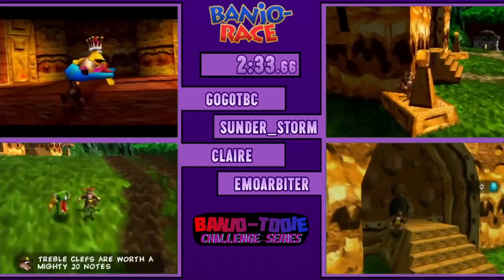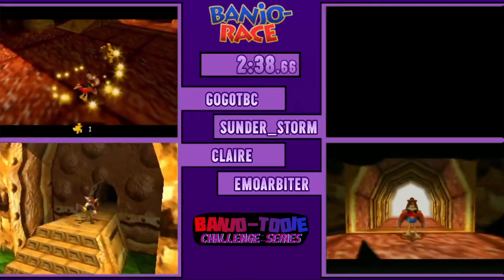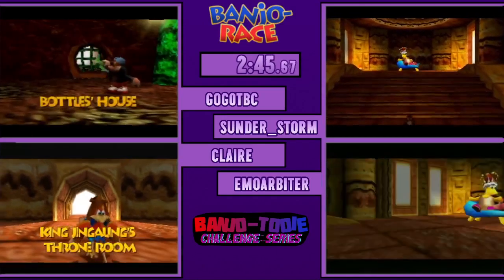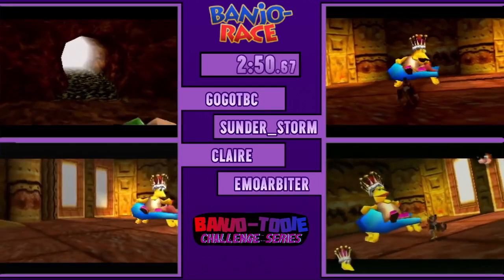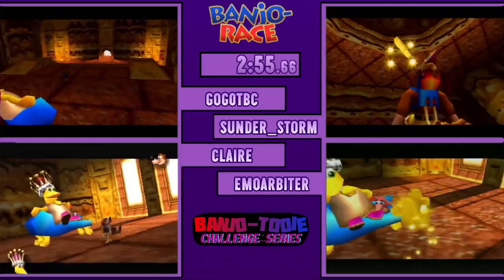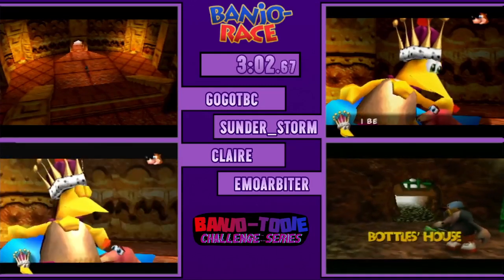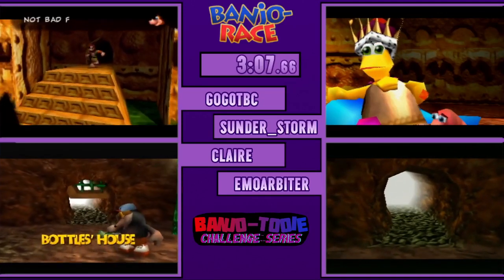Which means they either need to take the train into GI, which is not awful, or they need to do some sort of DCW into GI, whether it be Toxic Waste or Weldar. When I did it, I did a DCW to Toxic Waste. I think getting those two Toxic Waste Jiggies and then getting Trash Compactor is a pretty good strategy — pretty solid.